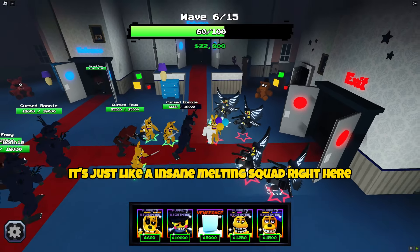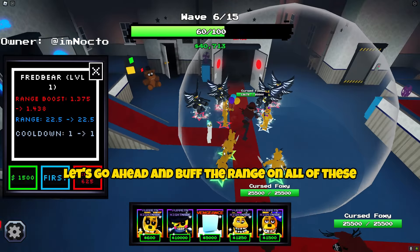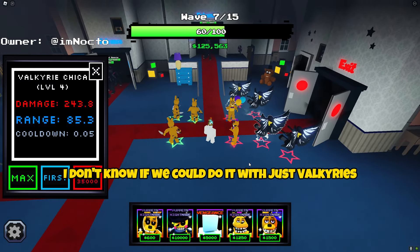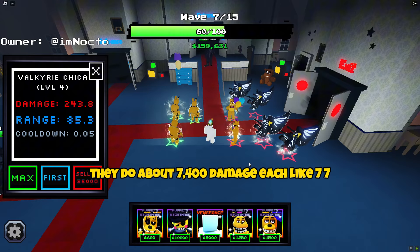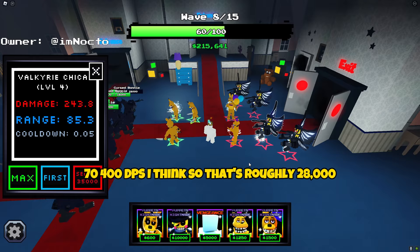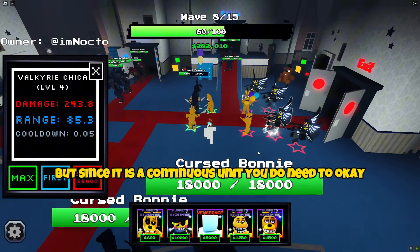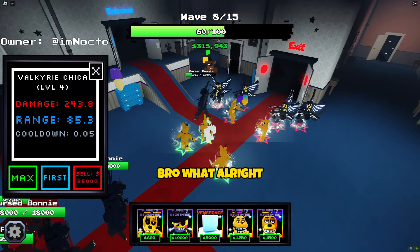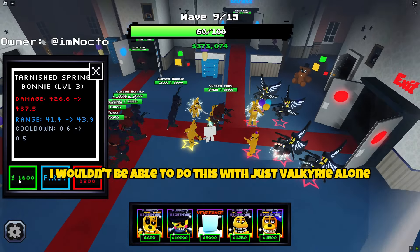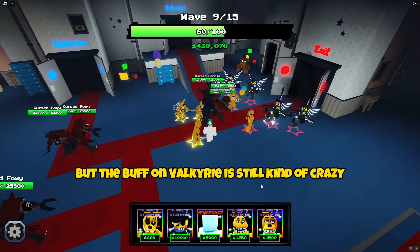This is just like an insane melting squad right here. These Valkyries are cracked and you can place 4 now. Let's go ahead and buff the range on all of these as well. The Valkyries are just melting. I don't know if we can do it with just Valkyries — they do about 7,400 DPS each. So that's roughly 28,000, a little over 28,000 DPS, which is not that bad. But since it is a continuous unit, you do need to go ahead and have other things helping, so I wouldn't be able to do this with just Valkyrie alone. As you can see, they are getting pretty far, but the buff on Valkyrie is still kind of crazy.